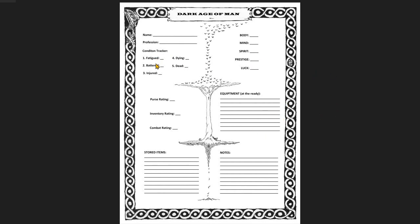We have condition tokens, which remind you of the condition you're in and how many steps you have before you are dead. We have the most important piece — who are you and what is your calling or your profession. And then, of course, the attributes, which are applied to all dice checks to defeat a difficulty value. Very simple system.